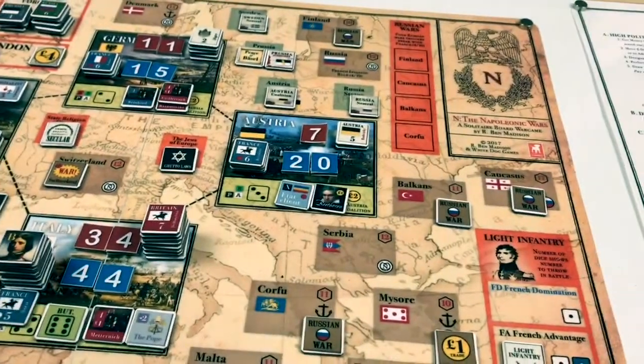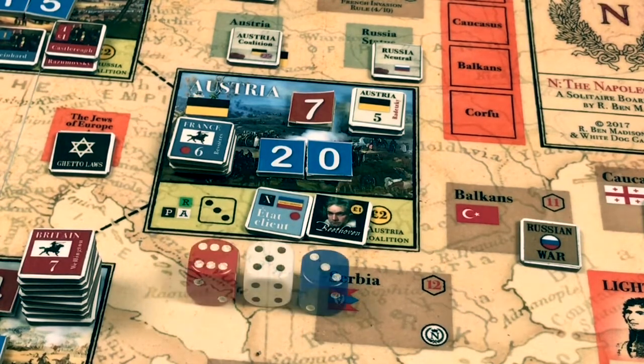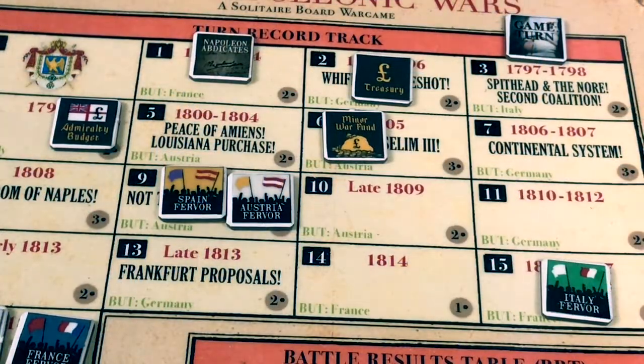Because of the ETA client with a strength of X, the French receive no light infantry. So we roll three dice and subtract the difference of 13. We roll 3d6 — the result is 14 minus 13 equals one — another French glory result. All coalition forces in Austria are eliminated and placed in the casualties box. Austrian fervor increases to 10.